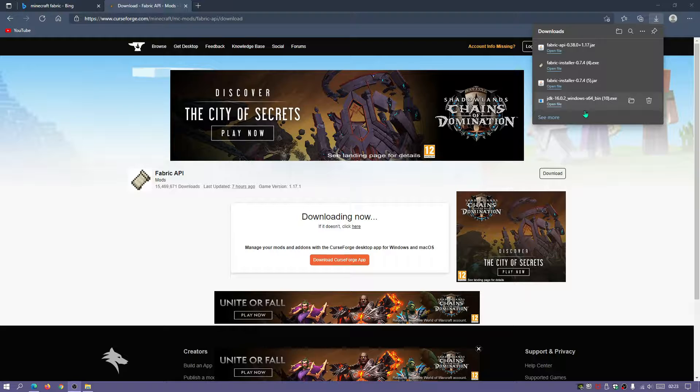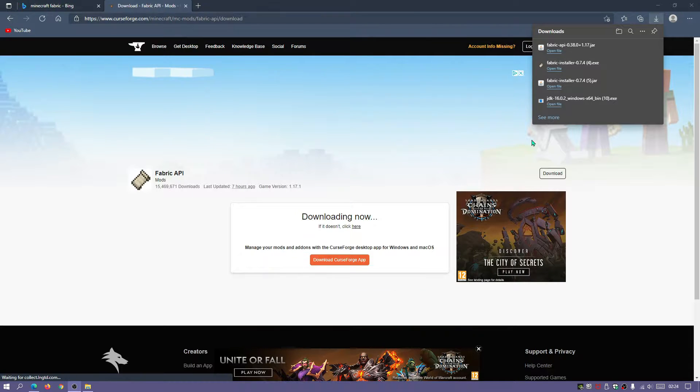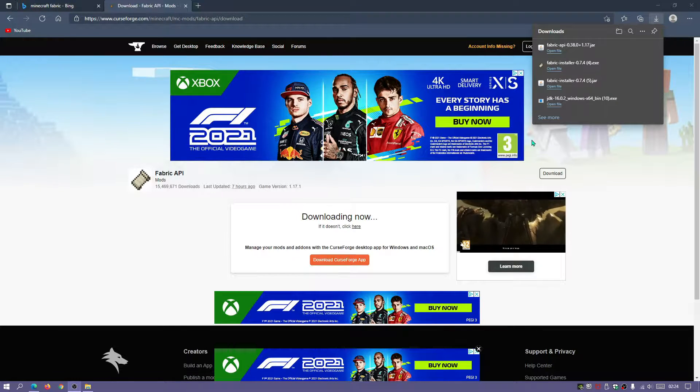I'm going to leave a link in the description for all of the other downloads as well, since there are quite a few mods to download and it would take a long time to show each one. Some are optional — things like Roughly Enough Items and Mod Menu are completely optional. The main mod you need is the Portal Gun mod, but I would highly recommend downloading all of the other mods as well because it will make your experience much more enjoyable.